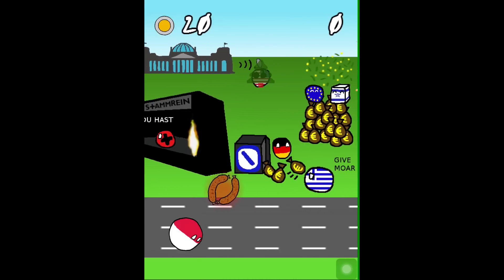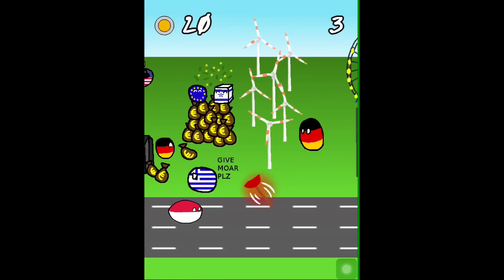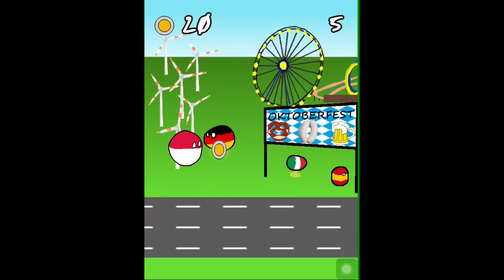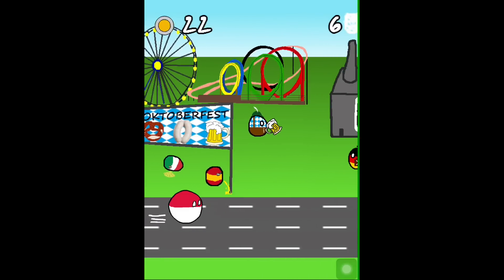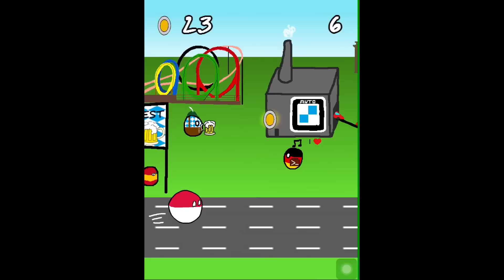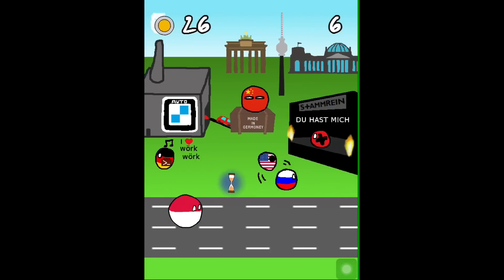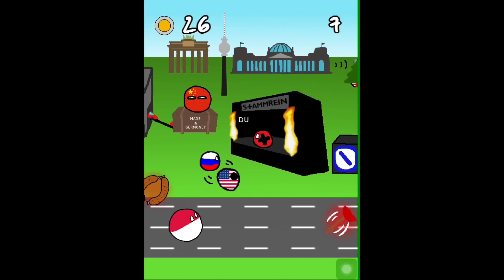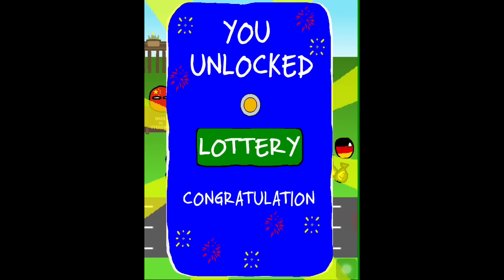Now I'm going to unlock something like a new country ball or a new level. Up there we can see the coins — I have 20 of them, now 21. Here is a coin special which gives you 5 coins in a row, bringing me up to 25 coins. And a sand glass again which slows you down. And I die.